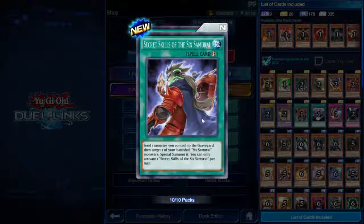Secret Skills of the Six Samurai — quick play spell. Send one monster you control to the graveyard, then target one of your banished Six Samurai monsters and special summon it. Once per turn.